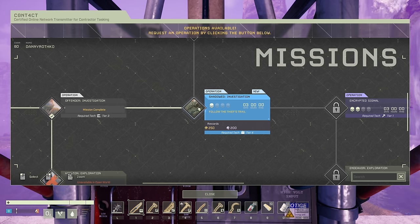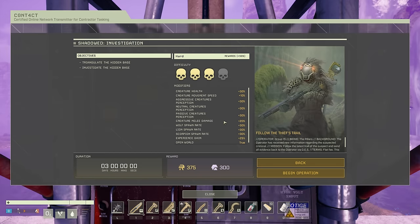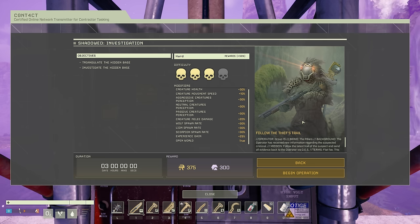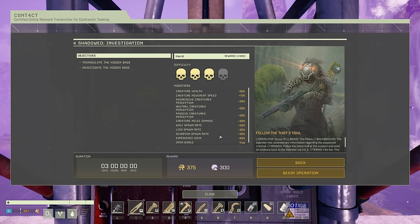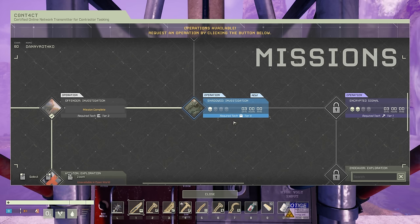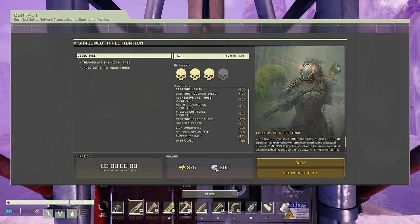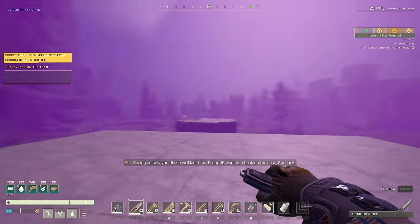Let's go ahead and do the Shadowed Investigation here. Group 15 wants you back on the case of that thief you were tailing. Seems they've found another set of tracks. One thing I also want to note: the rewards here are actually increased because I'm on hard mode. Somebody noticed that in the comments last time. You'll see this amount here, but the actual reward we get when we do the operation — it says 250 and 200, but since we're on hard mode, we get the higher amount.